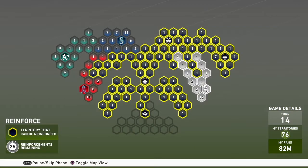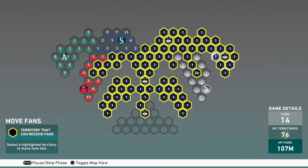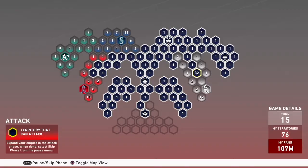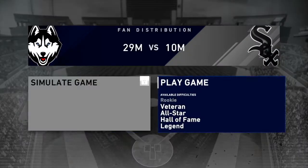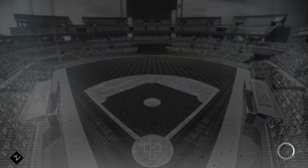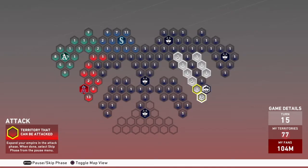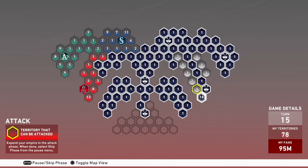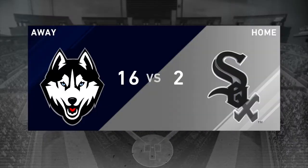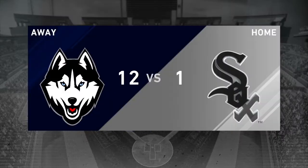The White Sox kind of took away some spots from me, but I'll come over to where the White Sox are and put all my reinforcements there. I'll move some fans over — I think that's 32 million fans over there — and make my way down to play the White Sox on veteran difficulty as well. Once I win that, I'll make my way up and fill in the two little holes they made by taking spots back, going up one now and the other next turn.